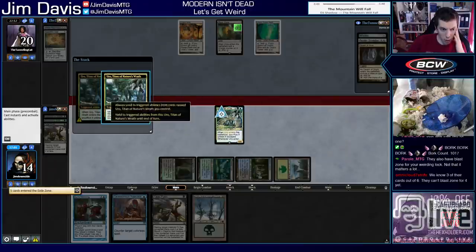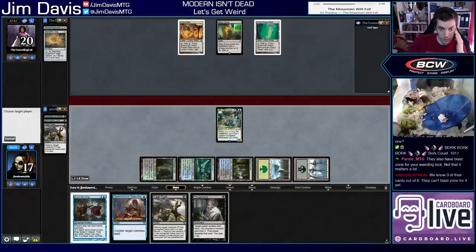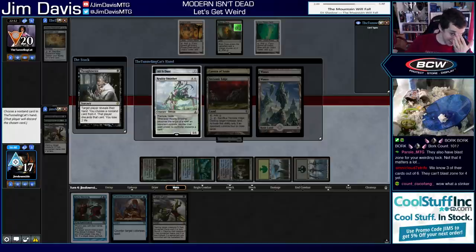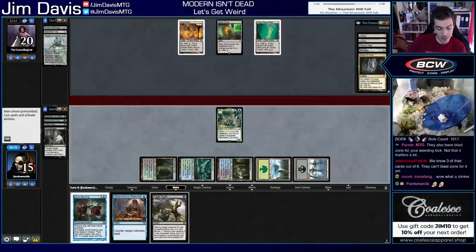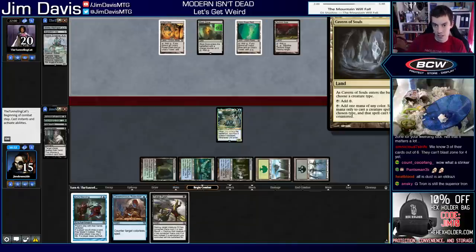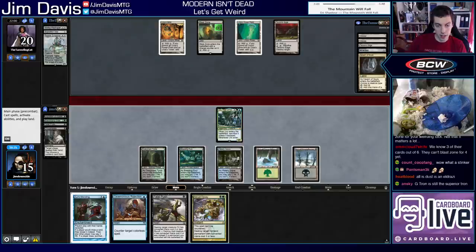Bombs away! Their hand is Waste, Wastes, Tectonic Edge, Cavern of Souls, All is Dust, Reality Smasher — Eldrazi Tron! Taking Smasher because we have Rejection for All is Dust. They did not put a counter on their land. All is Dust is an Eldrazi but not a creature — Cavern of Souls only produces colored mana for creature spells. Tectonic Edge when you gotta get an edge. Smasher matters if they draw more Smashers. Liliana sucks because they have four thousand lands in their hand. They can Tec Edge my blue source.